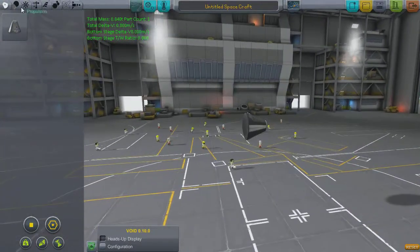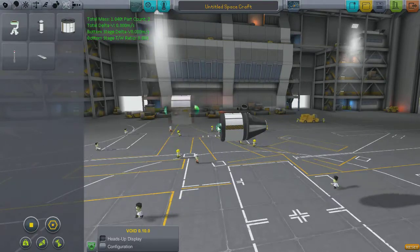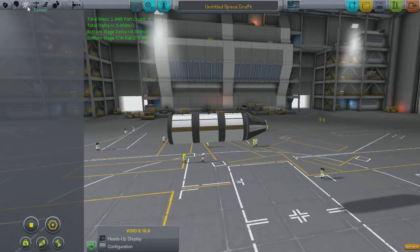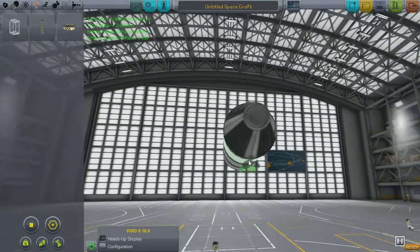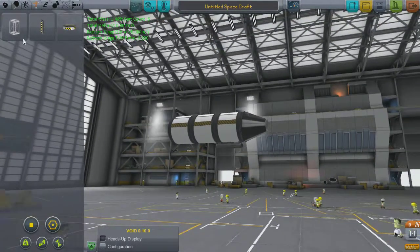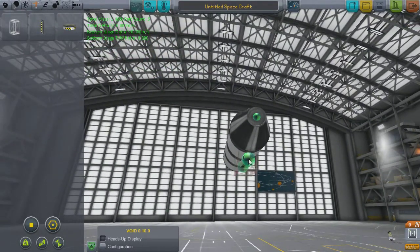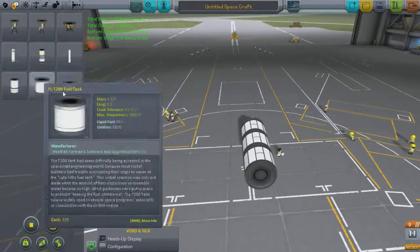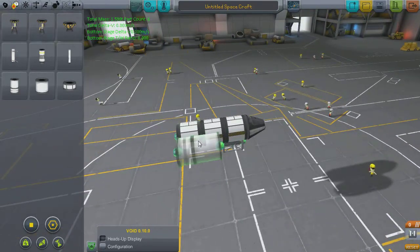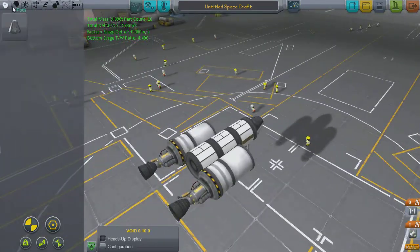Welcome back to Kerbal Space Programme where today we're going to the moon. First we have a slight technology issue to address. Last time with my triple launch we got into high atmosphere and orbit, but this has left me with science not done in the biomes I've already been to. I'm putting together a plane, but the main problem is I don't have any wheels, so I'm trying to attach girders on the bottom as little skid pads to get this thing off the ground.